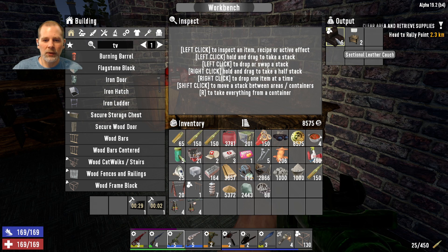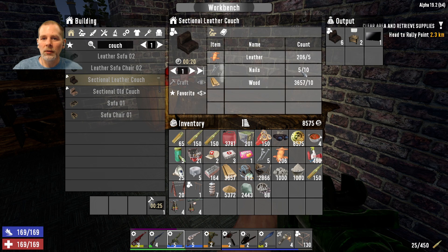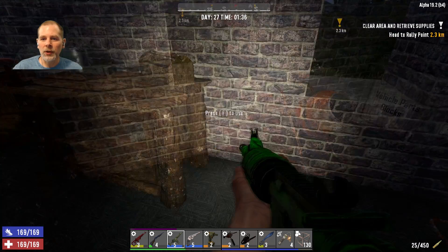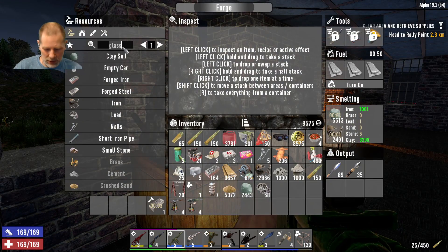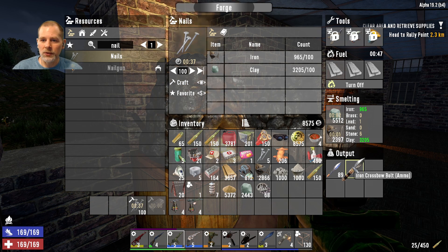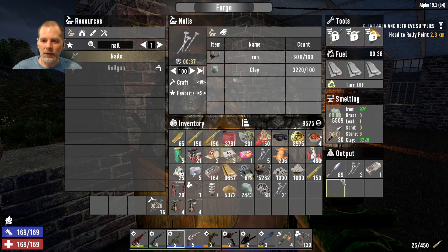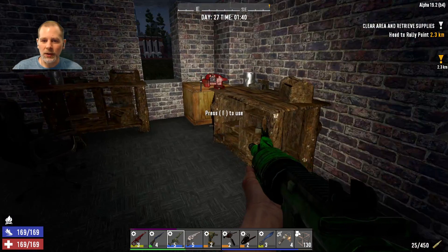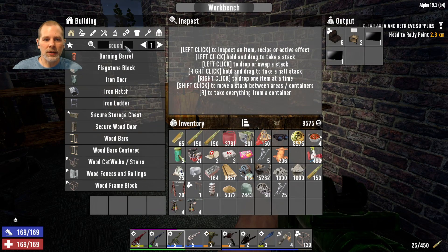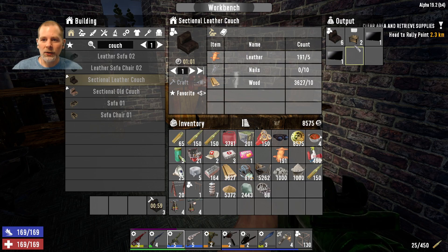It only made six, I thought I told it to make 10. We're missing nails — that's not a problem, we can make nails. Let's make 100 nails because we'll definitely need those in the future. We needed five for each couch section, so let's go ahead and make those — perfect.